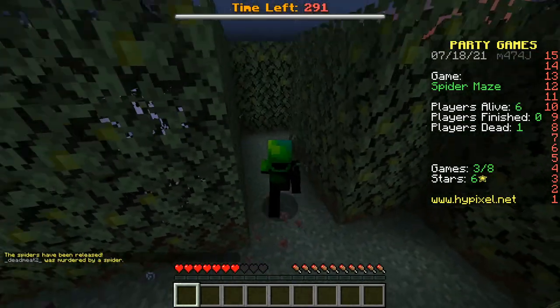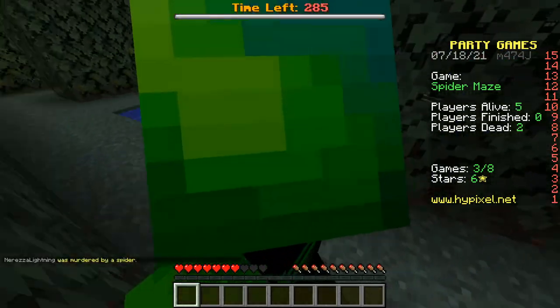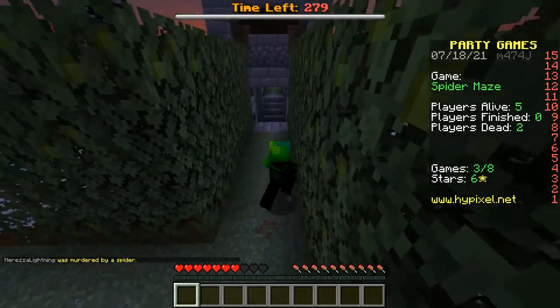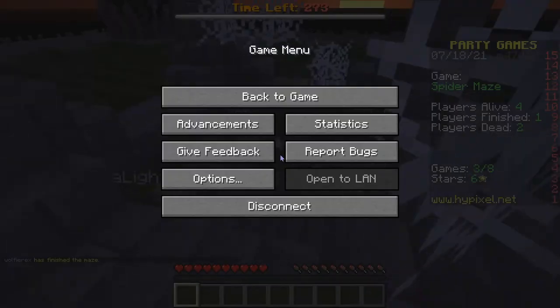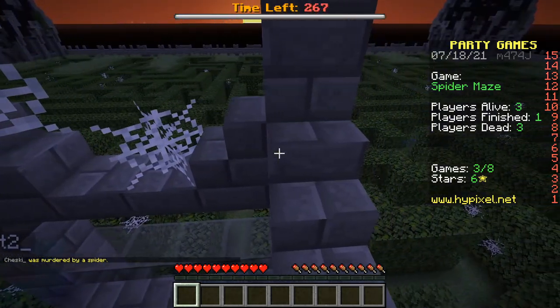Looks like we're getting closer. When you see water, that's a good sign — water usually means you're getting close. F5 — some people like to put their FOV to 100, but because you have to do it really quickly right when the game starts, I'm not even going to try that out.